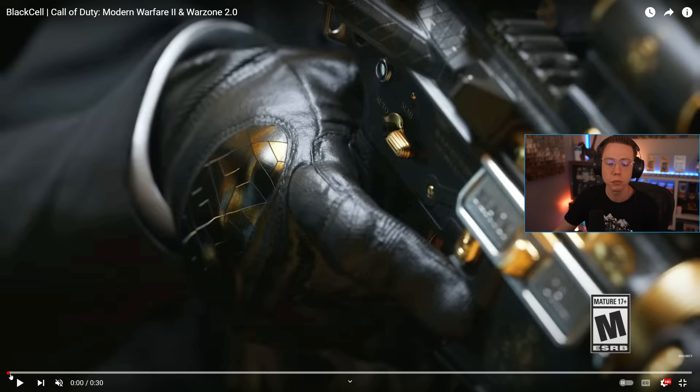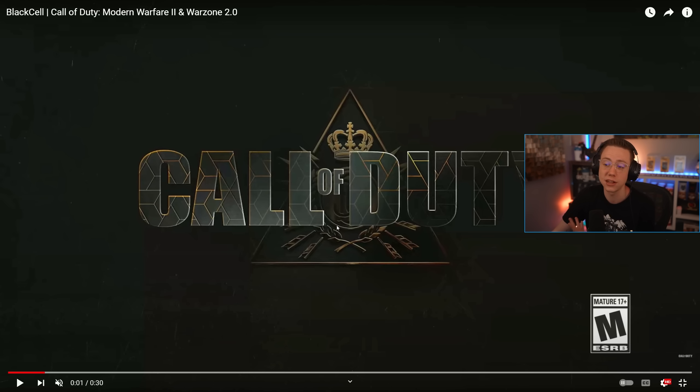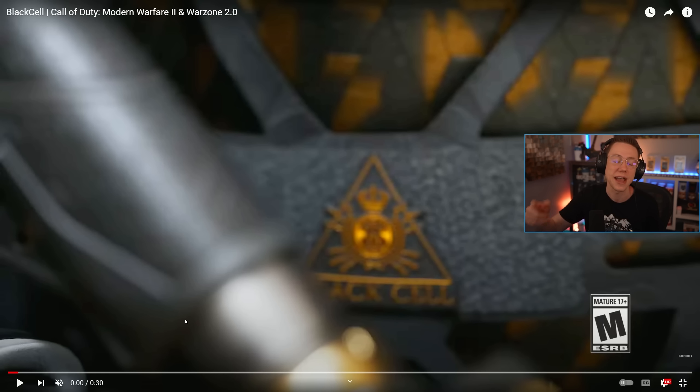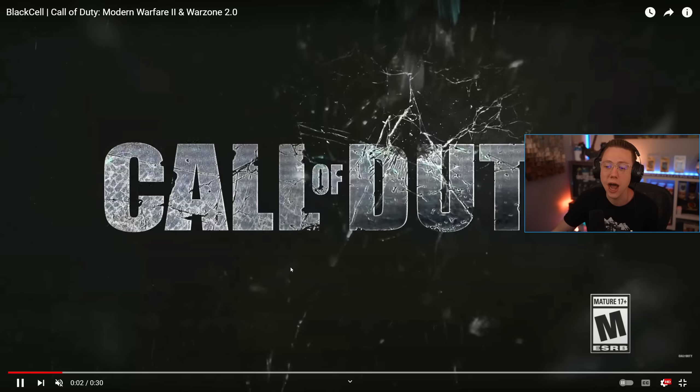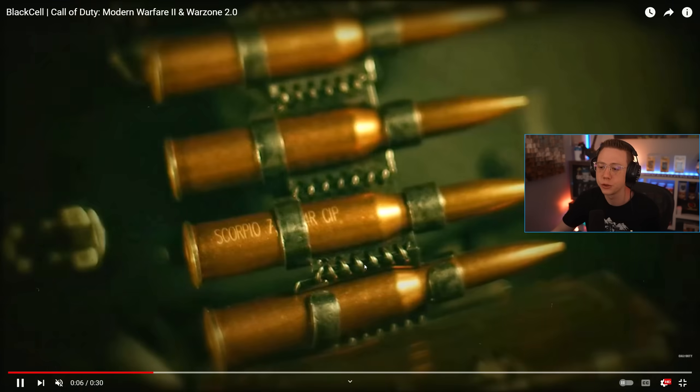We've got a new trailer for Black Cell featuring some of the content unlocked within. Keep in mind this is a $29.99 USD option — you can only buy it with real world money, it's not available for COD Points. It's going to get you a lot of extra additional content. We get a Black Cell operator and logo, and you might have noticed that logo has been in the top left of the battle pass over the past couple of weeks.